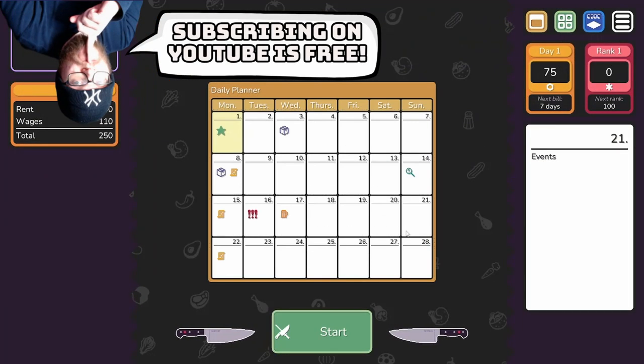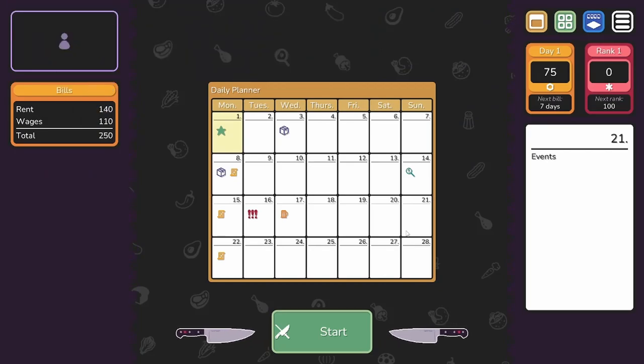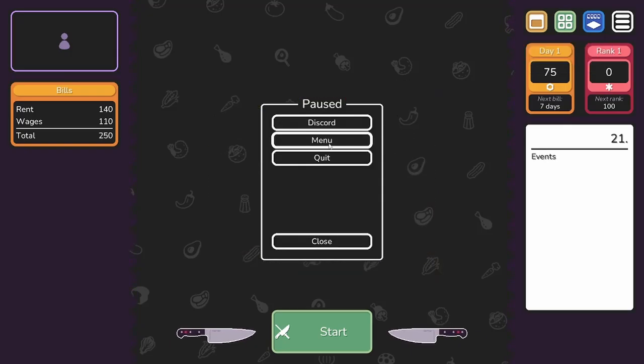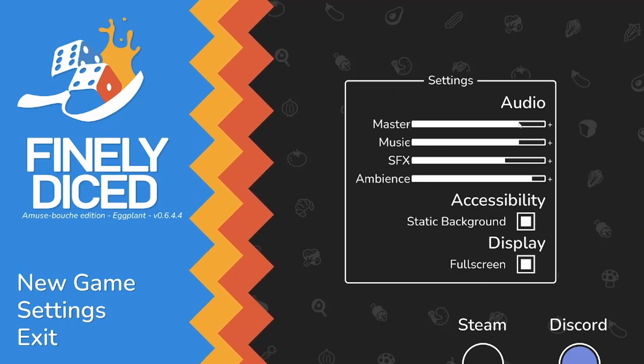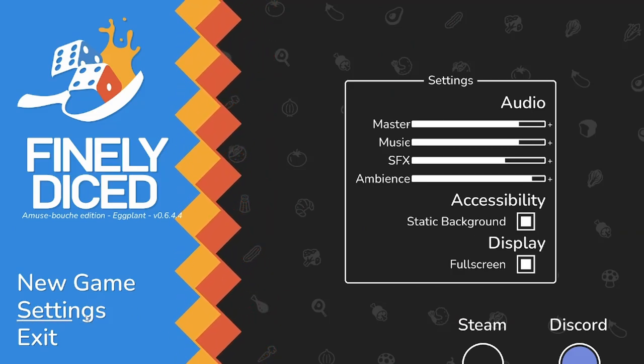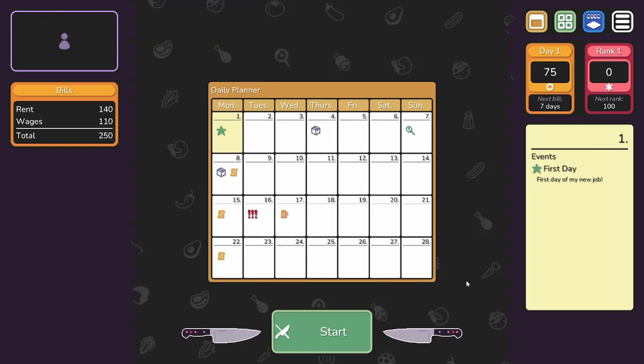We'll do a new game. Music's banging a little bit, it might be a wee bit loud. I feel like the music was a little bit loud. Starting a new game is fine. I'm guessing it's some sort of restaurant management type game, which I actually like quite a bit. 140 in rent, 110 in wages, so our bills are 250. Those are paid weekly on Monday. If you can't afford them, you lose.